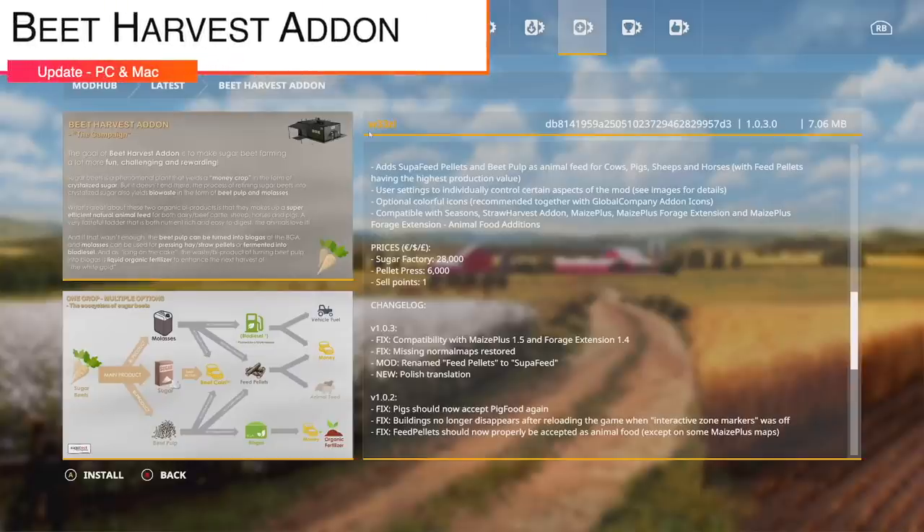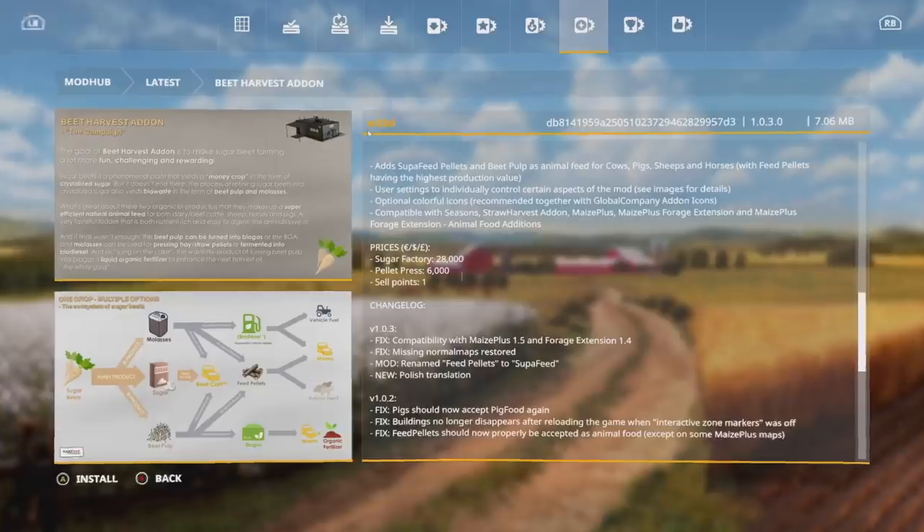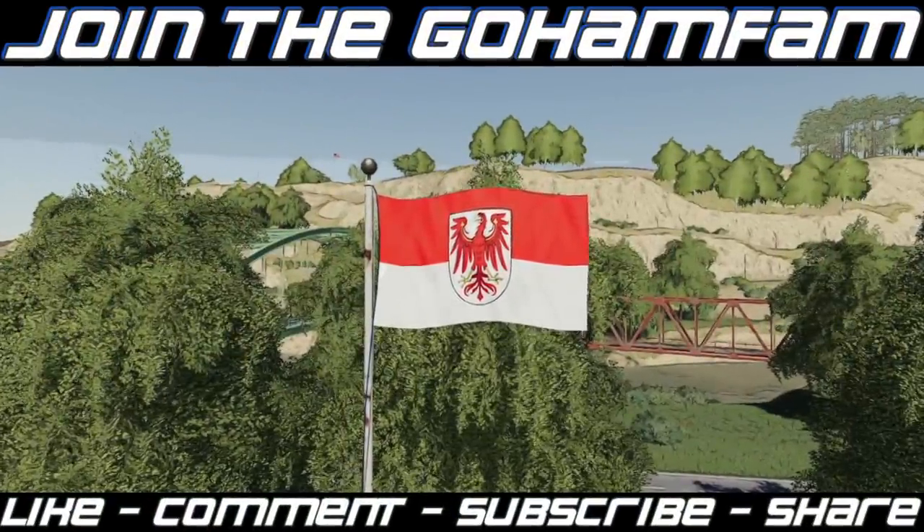Your last mod today is an update to Beet Harvest, version 1.0.3. It fixes compatibility with Maize Plus 1.5 and Forge Extension 1.4, fixes missing normal maps, and the mod has been renamed. Feed pellets have been changed to super feed, and there's a new Polish translation. If you were using Maize Plus but couldn't get this mod to work correctly, everything should now be working in harmony — highly recommended to use both together.